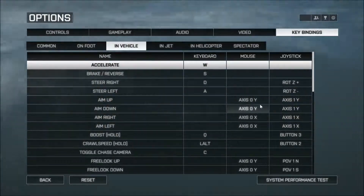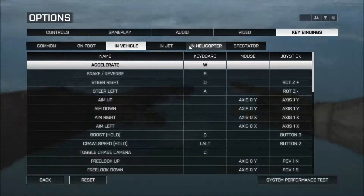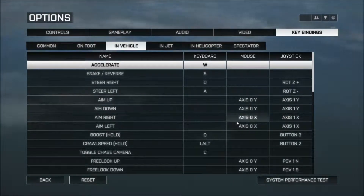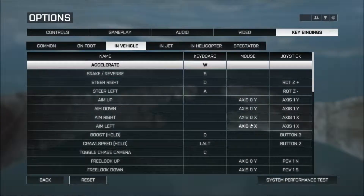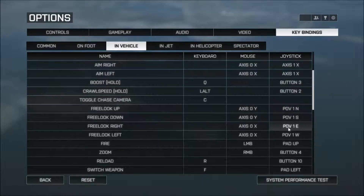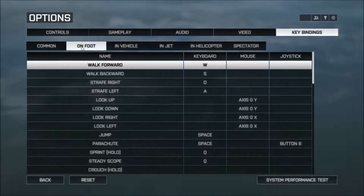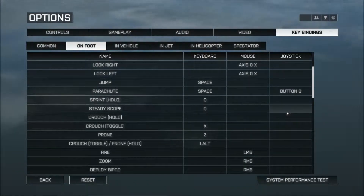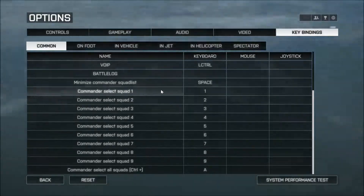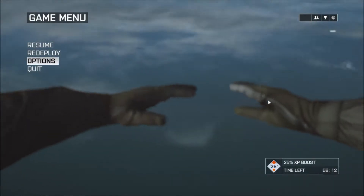The reason I still have the vehicle binding is for when you're in the helicopter gunner's seat — let's say you switch to the gunner's seat, or you're already in the gunner's seat and your pilot dies. You can switch over and still be able to fly the helicopter, or vice versa. Hopefully this will have answered any questions, and enjoy the video.